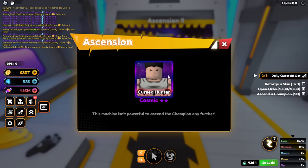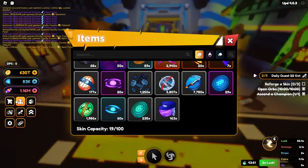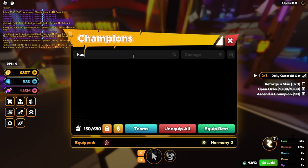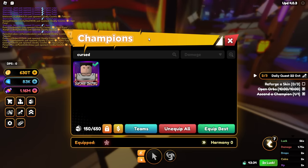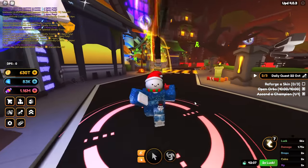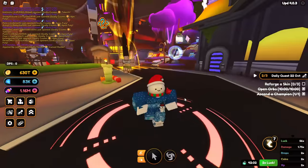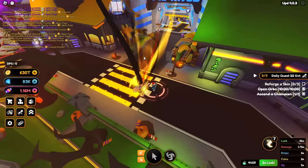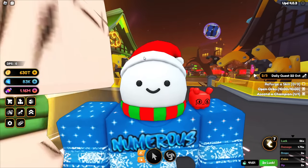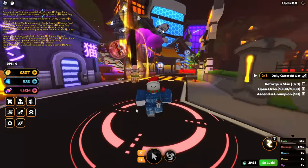I hatched more Apex Furries to sacrifice — even got an S-tier one. I'm so happy I found out about this method because it makes the game so much easier. Cosmics are so easy to get now. We go to Cursed Hunter, select one, ascend, select two more, and ascend again. Wait — I accidentally did an ascension 2 into an ascension 1. I did not mean to do that — I don't know why the game even lets you do that.